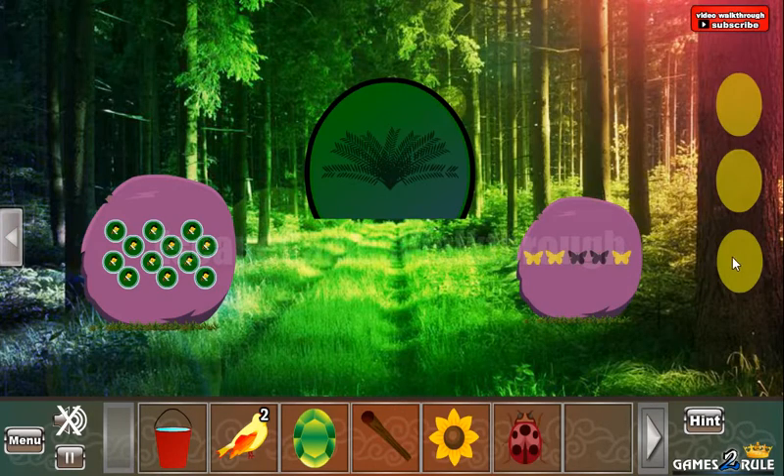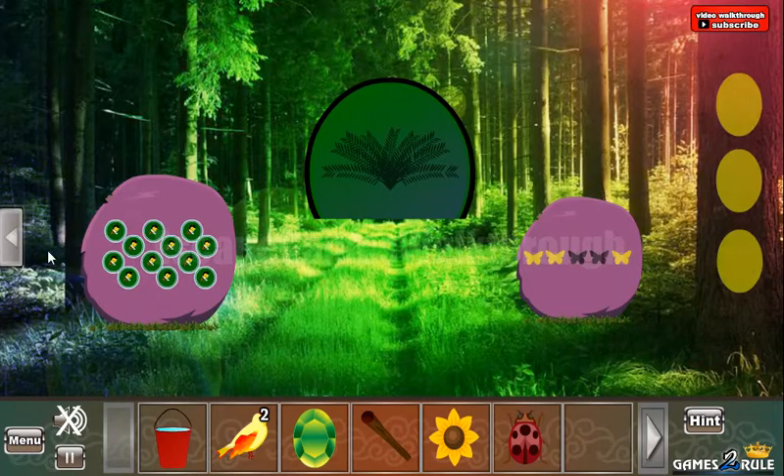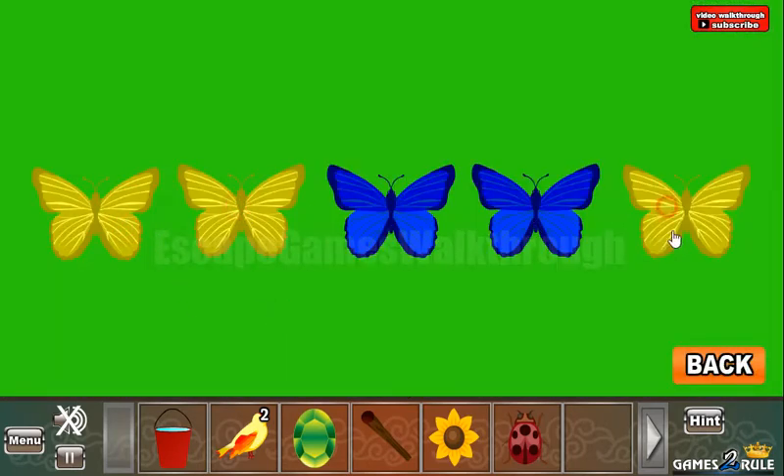And what else can we get here? So here we can get the sequence of on, on, off, off, on with the butterflies. And this hint we are to use here. So two on, two off, and one on.